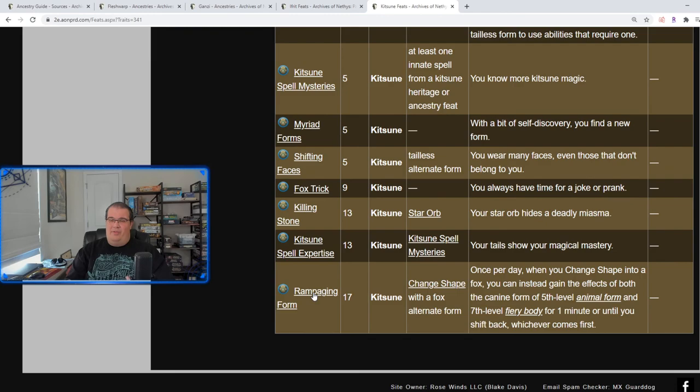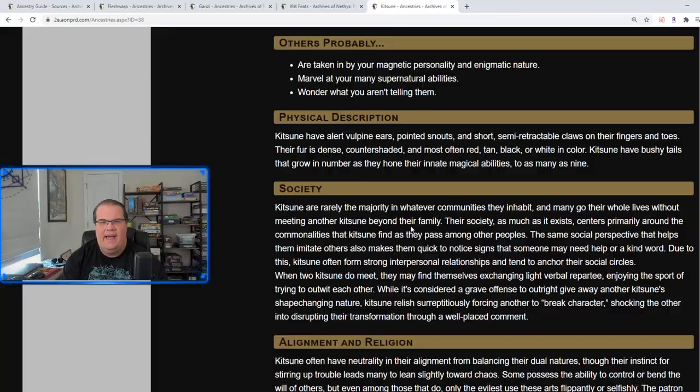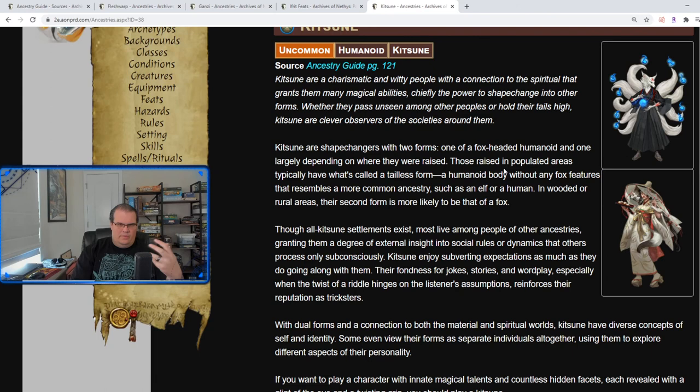Overall the Kitsune is actually pretty cool. I don't know if the Kitsune always had as many cool unique things in previous versions — I know they were in first edition — but I think they definitely have more practicality now. Things like the Star Orb and Rampaging Form feel like new additions. Overall it's a really cool design for the Kitsune, and I expect to see a few more of them popping up — they already pop up a lot because they're a very popular ancestry, but with all the stuff they have to offer now, it's definitely a really good ancestry in my opinion.